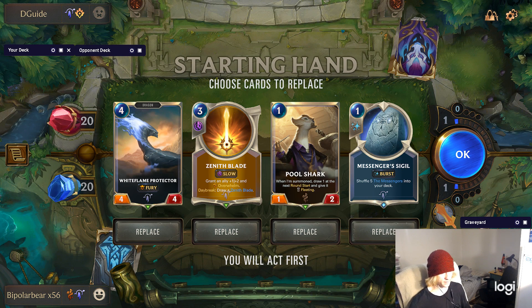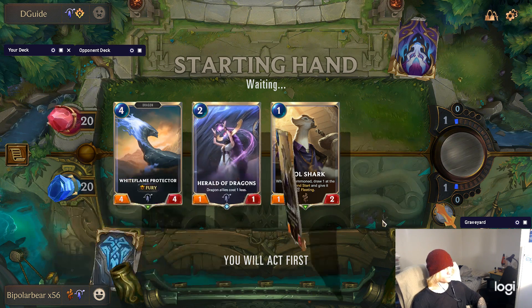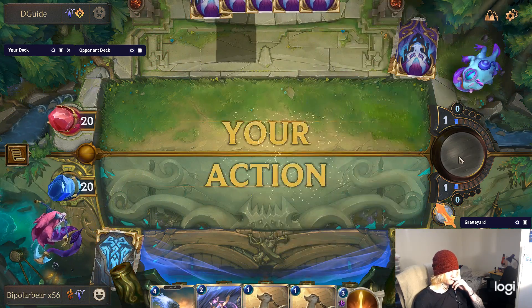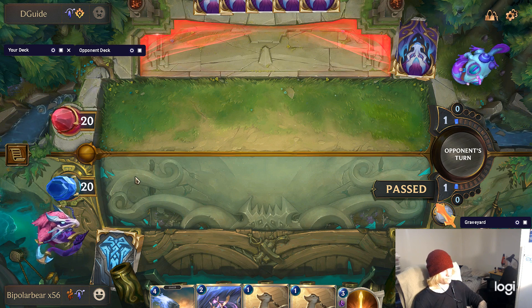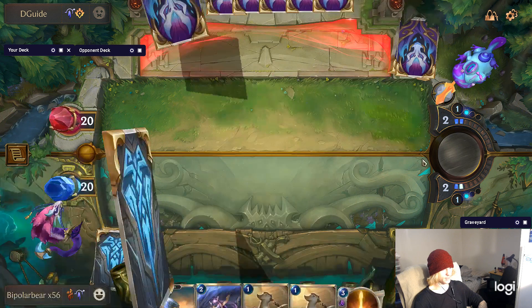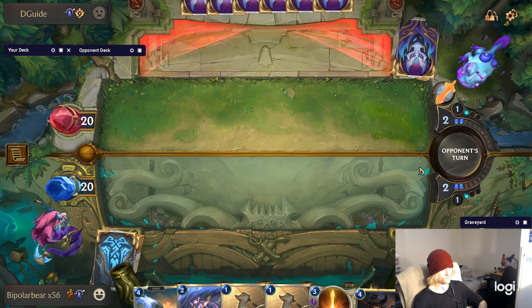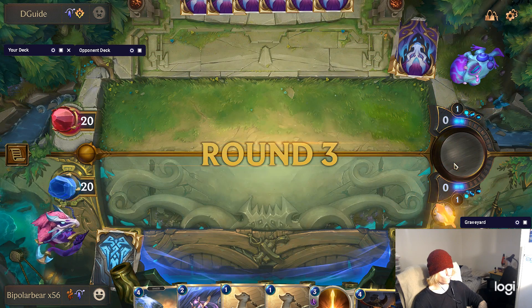I see a pretty good start — I just get rid of the Zenith Blade in the mulligan. I mean you do actually want TF where you use the messenger I suppose, that's probably why I'm getting rid of the messenger there. But now I don't have the messenger — just because I don't want to use it right away doesn't mean I shouldn't want to have it in my hand.